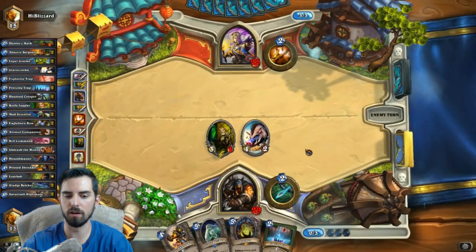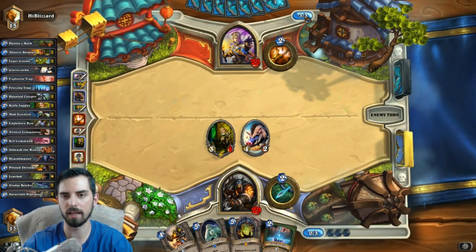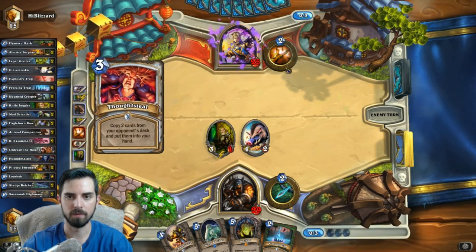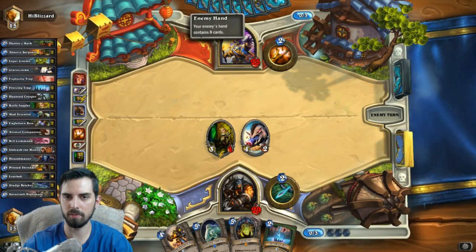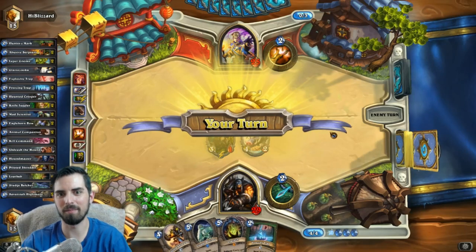We have to consider coin Holy Nova. I'll still play Piloted Shredder, because even if he coin Holy Novas next turn, probably the Shredder still lives. This is great. This is really great. Okay dude, you can't play anything - I know you can't play anything, so pass the turn.